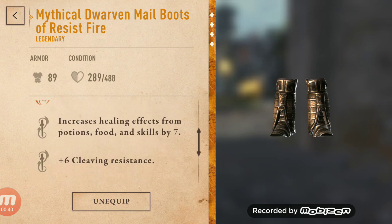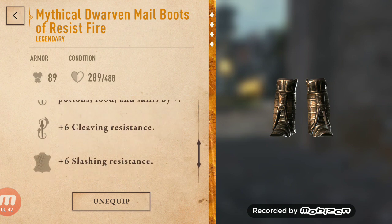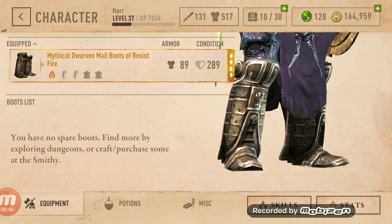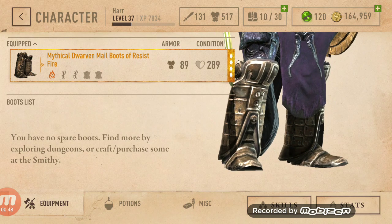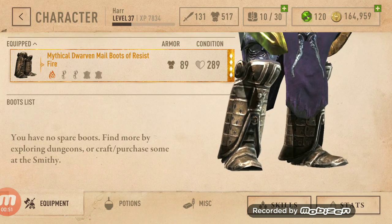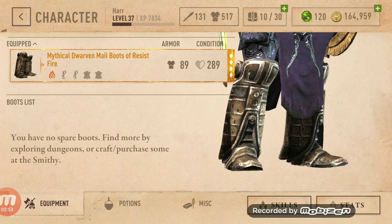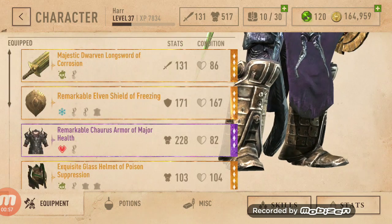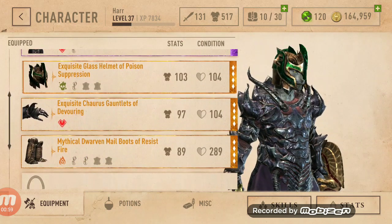I figured I could get resistances and be just as durable, if not more durable, than going for an armor and health combination. To be honest, I should have a second pair of boots that's armor and health — actually a full set of armor and health.